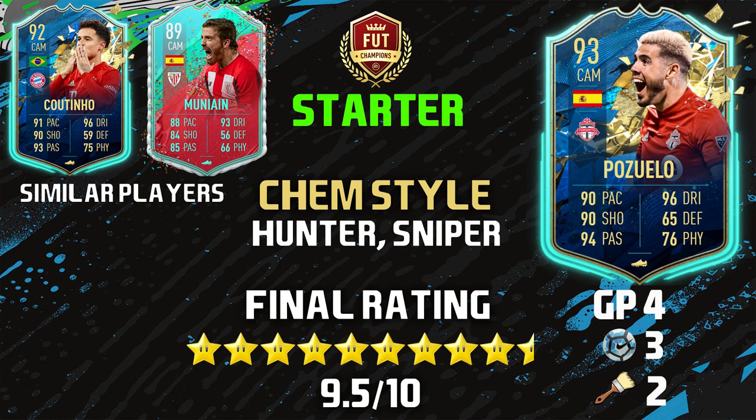Does he pass the Foot Champs test for a starter? Yes, absolutely, with flying colors — such a fun card, very effective on the pitch. For similar players: number one is Team of the Season Coutinho — very similar in stats, both maestros on the pitch who can do a little bit of everything. Number two is Fut Birthday Munain — not only similar in stature but they share the important 4-star skill moves and 5-star weak foot combination, which you desperately need in a CAM to rely on both feet when pressured.